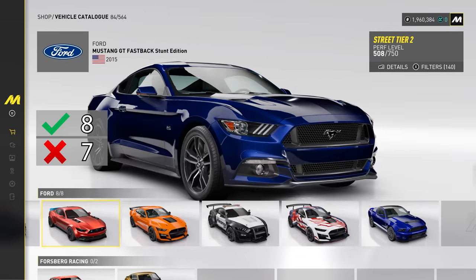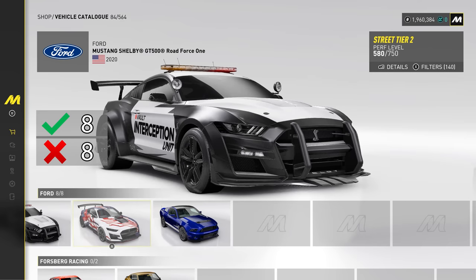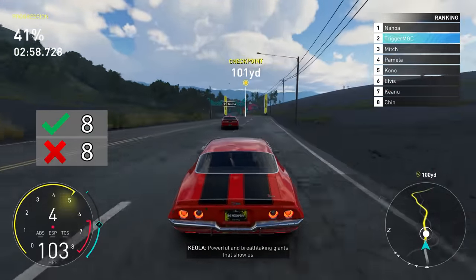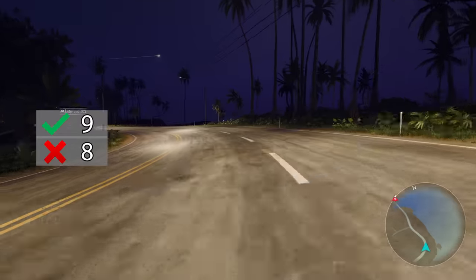You can use police vehicles, which are called interception units. However, you can't run from AI police like in Need for Speed — there are no chase mechanics. So if you want to play cops and robbers, you'll have to organize it with your friends.